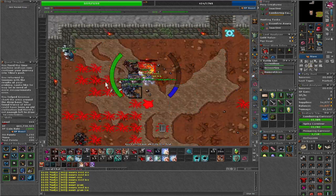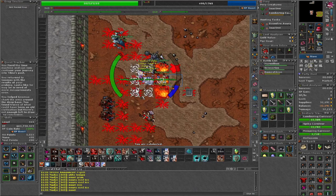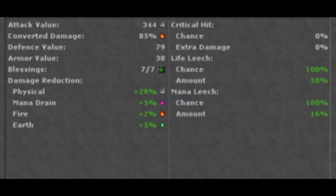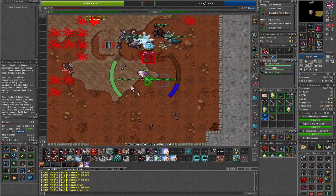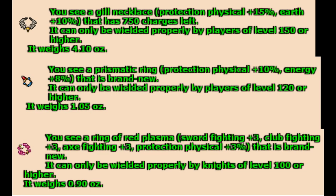I will be using a 343 knight that has 112 in club fighting. I'm also using 2x life leech and 2x mana leech. As you can see, the equipment could do for some improvement, but one of the things I like to do is to use a gill amulet and a prismatic ring because of the high poison and physical damage.